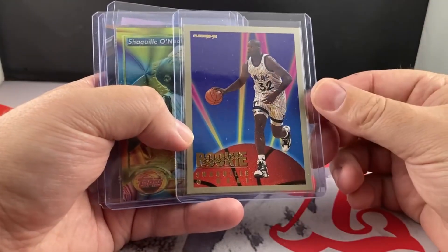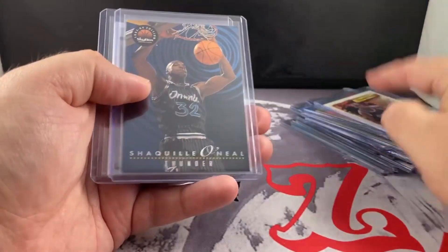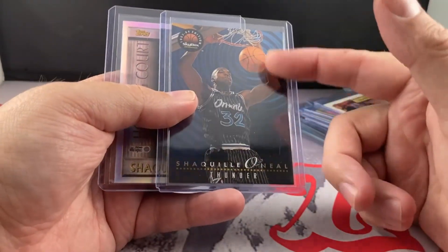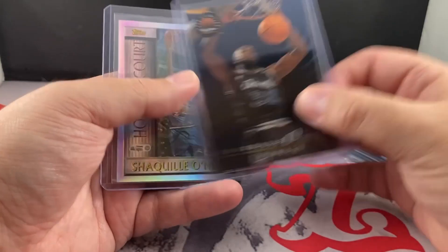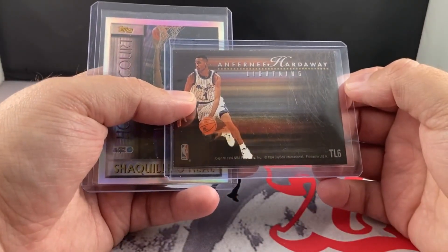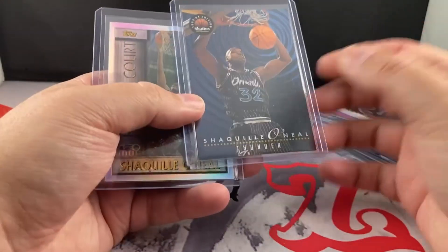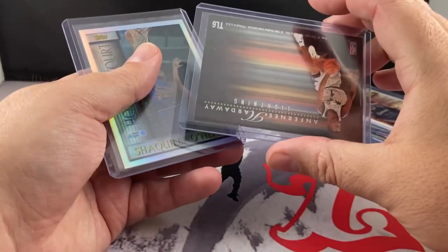All-Rookie Team, one of my favorite cards. Finest Thunder and Lightning — these were awesome cards back in the day too. You got Shaq on this side, you got Penny Hardaway on this side. Love it. This is one that I wanted to get signed — Shaq on here and then Penny back here as well.